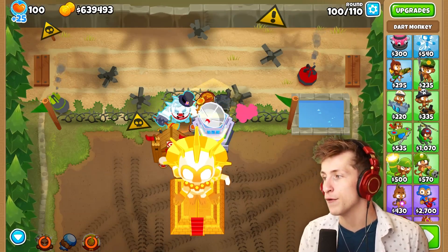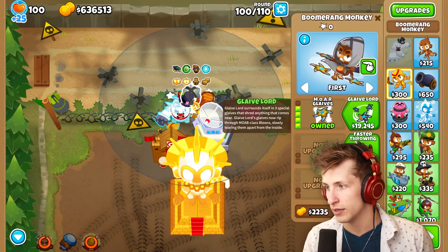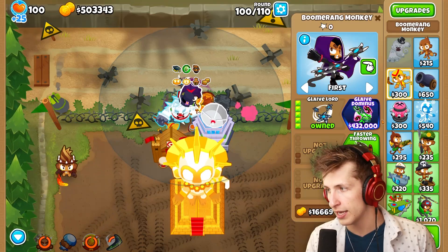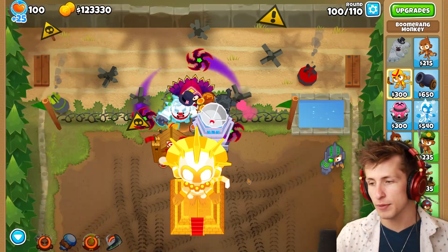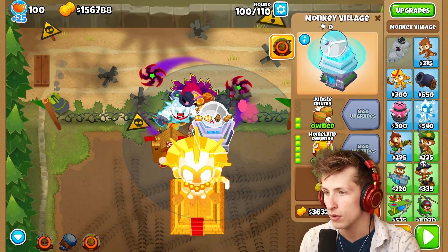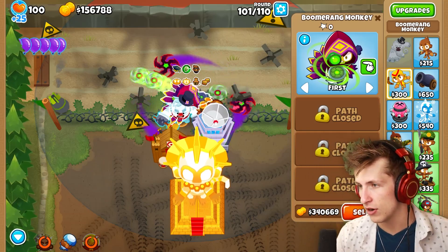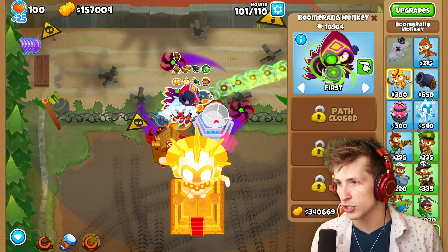I'm going to turn off auto start, ready — and boost. Wow, that absolutely annihilated that BAD balloon! Now let's swap to a new paragon tower. We need the Glaive Lord, Perma Charge, and to place the required towers, then we get the Glaive Dominus. Now this is no longer — wait, actually it is a primary tower, so it does get primary mentoring. All the buffs are applied.